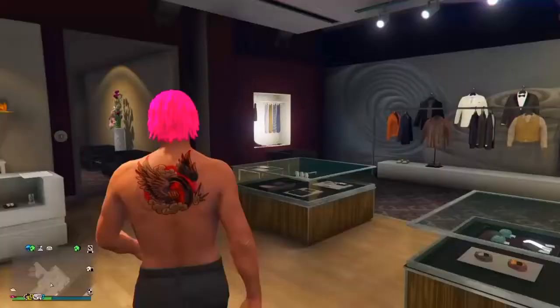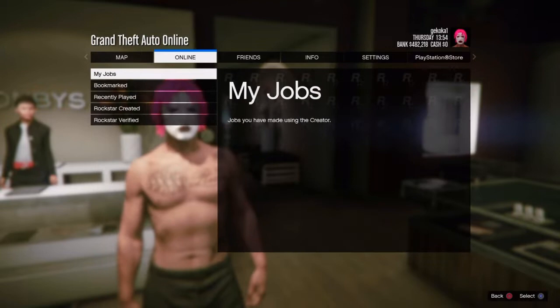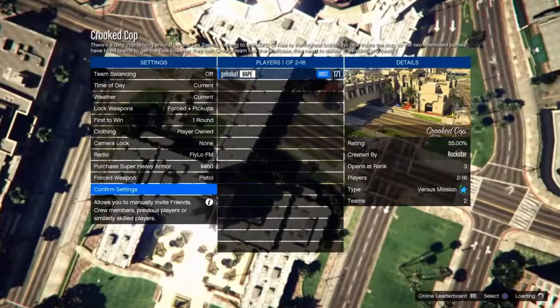Now start up a Crooked Cop job. Go to options, then online, then play job, and make sure it is a Rockstar created job. Go to versus and scroll down to Crooked Cop. No randoms will join since you're in an invite only session. Change the clothing option to player owned, confirm settings, then scroll down to invite a friend.